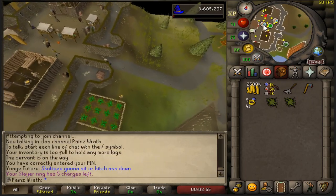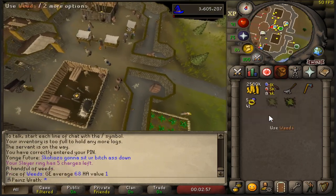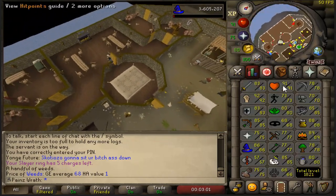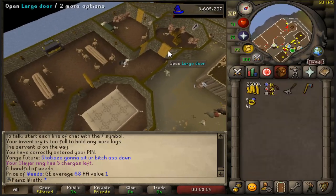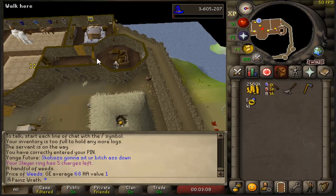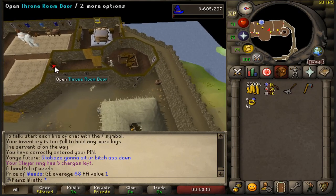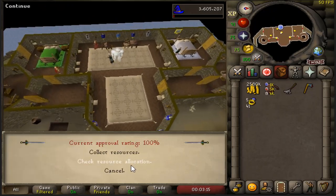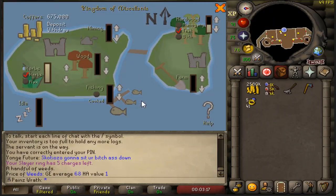We're going to go ahead and check our Miscellania just to see how many teak logs we can get. I am level 80 Herblore and I do have mine set on herbs right now, but for the sake of the video we are going to put it all on hardwood teak logs. So go to Collect and check resource allocation.